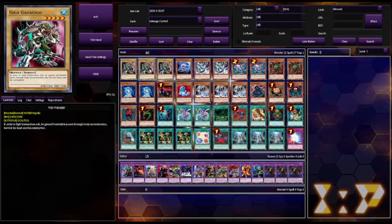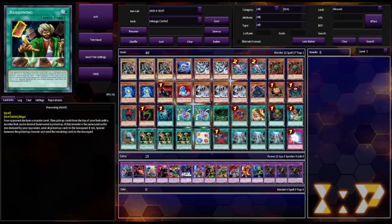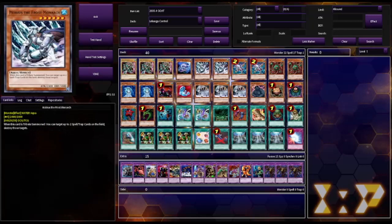The backup strategy is just a sort of aggressive beatdown. We do have a Legendary Ocean, which allows us to just normal summon Gigagagigigo, and we also have Reasoning. If we get a monster off Reasoning, we can usually be aggressive by just normal summoning a beat stick, or tributing off the Reasoning target for something like a Mobius.